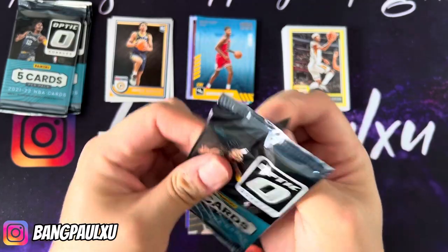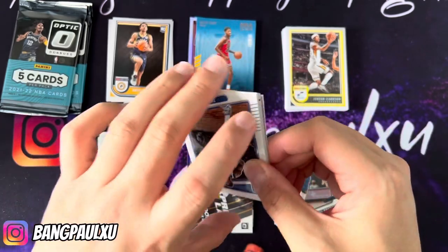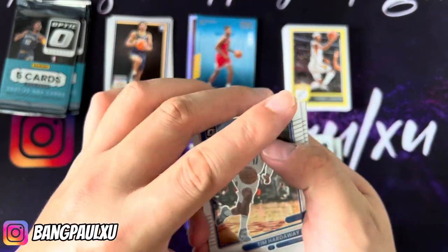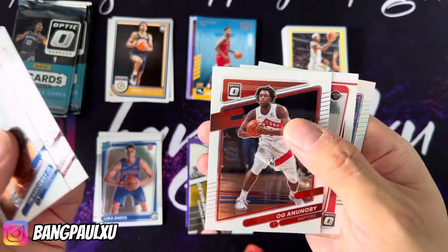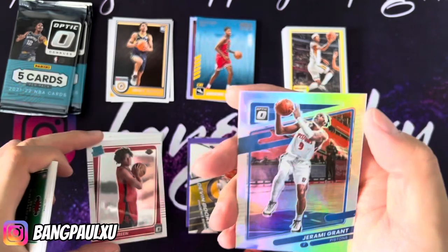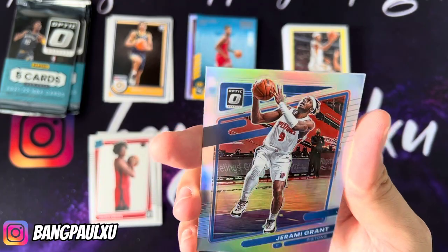Pack number three. I'm very tempted to buy last year's Select as well but the prices in China are really expensive — still going for like 35. I can't unless I get a steal for under 30. Tim Hardaway Jr., Isaac Okoro, OG Anunoby, a Jalen Green, and we end it with a silver of Jeremy Grant.